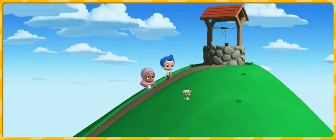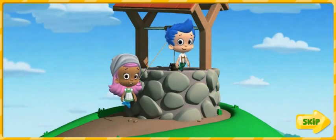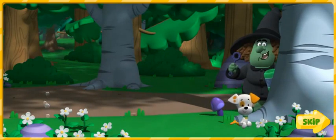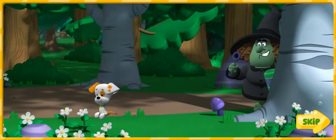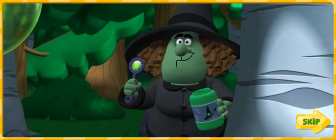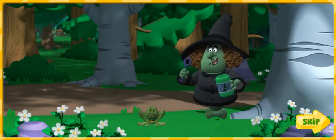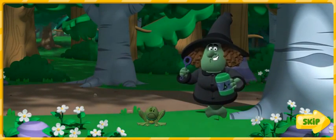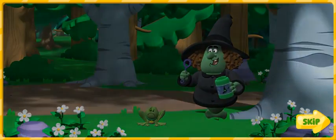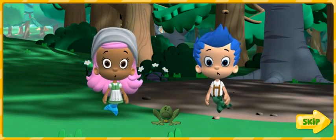Once upon a time, Gil and I went up a hill to fetch a pail of water. Don't wander away, Bubble Puppy! There's a really mean green witch in the Enchanted Forest. I want to test my mean green bubble potion on that little dog. Bubble, bubble, here comes trouble. My potion works! See you later, Frog! That frog has a collar just like Bubble Puppy. Oh, no! The witch turned Bubble Puppy into a frog.